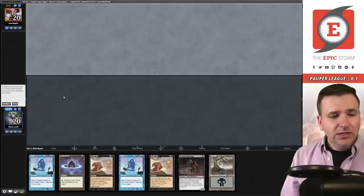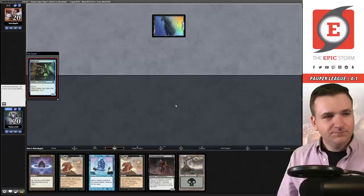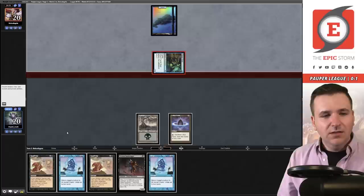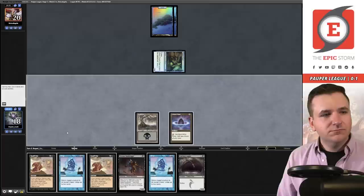Round number two, on the draw. I opened a hand that doesn't really let us play the magic we want to play — going to ship it. Only two mana. I'm actually going to keep this against better judgment because Snap is so good in the mirror, and I feel like our opponent is someone who just plays the best deck all the time. I'm guessing I'm wrong — Faeries here coming in hot.